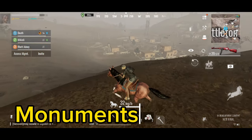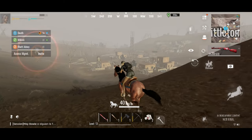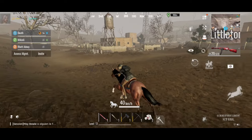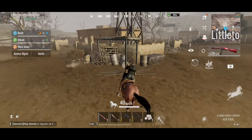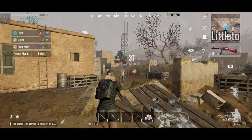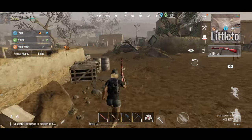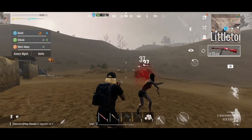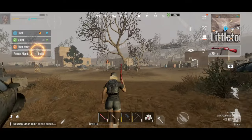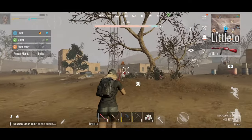Now that we have our gun and ammo, let's tame a horse with the saddle we learned at the workbench and head off to a green room monument. As you approach the monument, you'll realize there are a ton more zombies than at the mini monument. Make sure to keep moving and avoid zombies as best you can, killing them only as you need to.